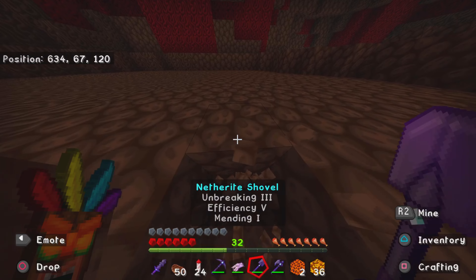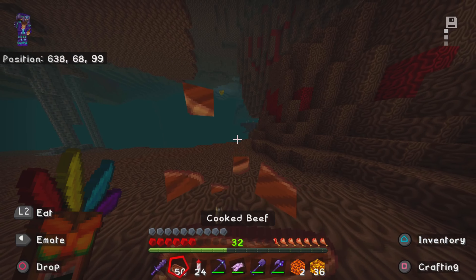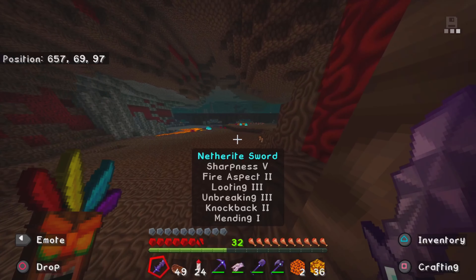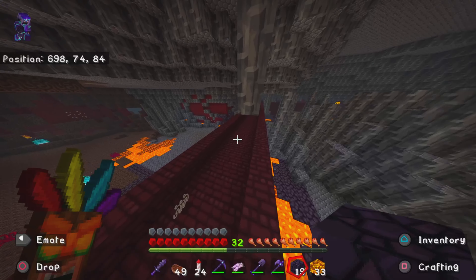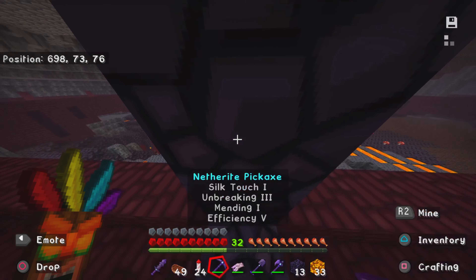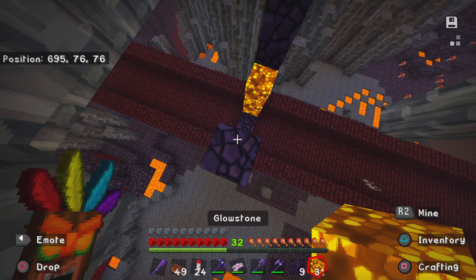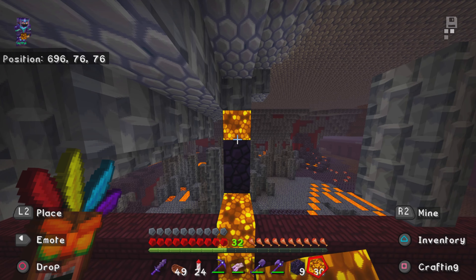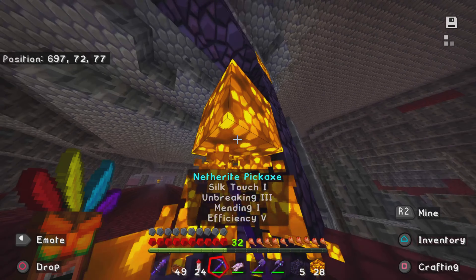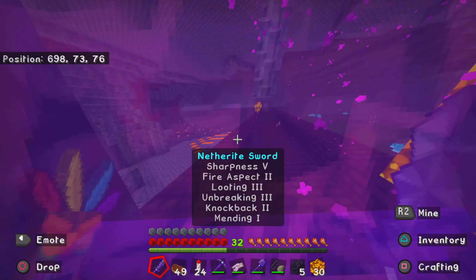There's nothing really good in this fortress. I'm just going to go back home right now because I really do not want to deal with any of this. I absolutely hate the nether — did I mention that? I absolutely hate the nether. Let's just try and get our way back home. I don't really build portals that much — I am not that sort of player. Let's just get out of here, and then I'll fly back from wherever we are.